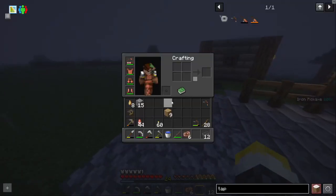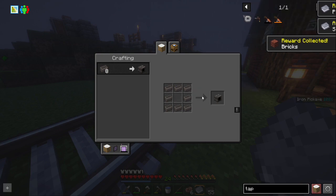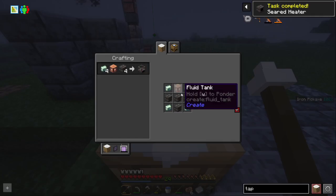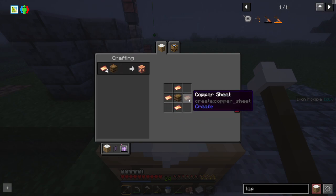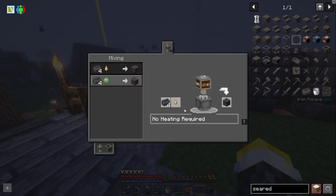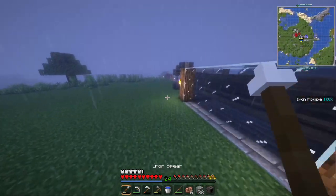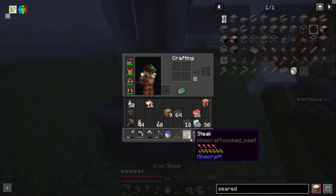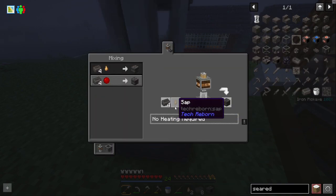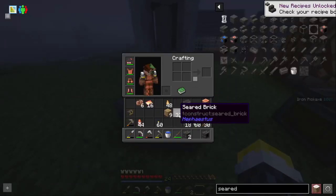I've got eight sap right now, that'll probably be enough. Let's grab the seared bricks — they're almost done. I need a seared melter and a seared heater. The seared heater is just eight of the seared bricks, and the seared melter uses a fluid tank. The fluid tank uses zinc and copper, so I'll make the fluid tank first and then craft the seared melter. Let's put the rubber logs into the milling machine to get more sap. The crafting recipe is four seared bricks and one sap — let's throw that in and it works.